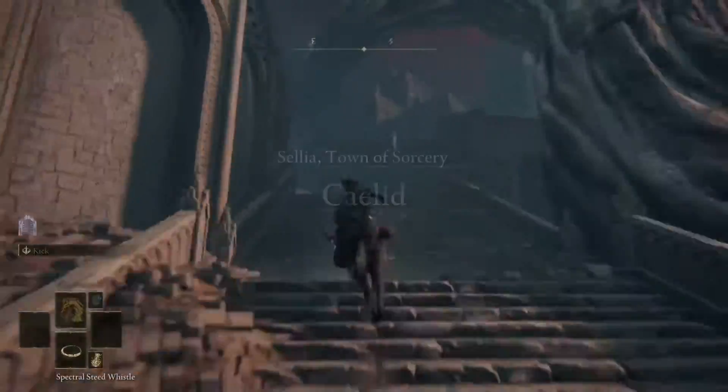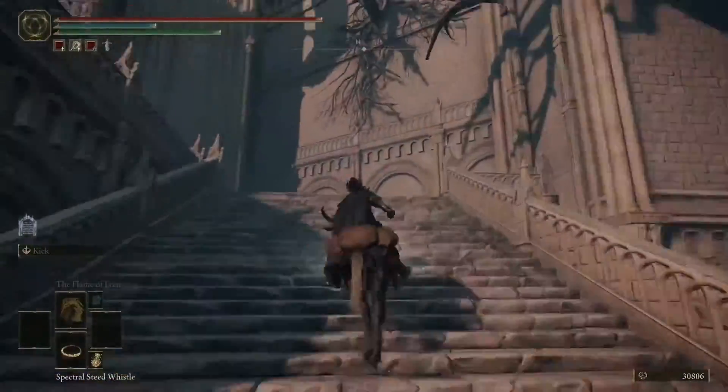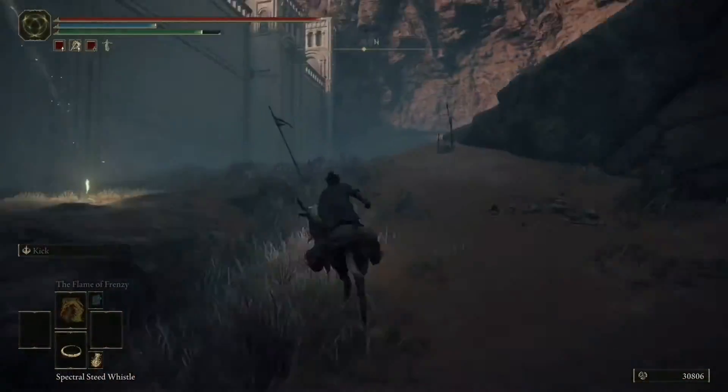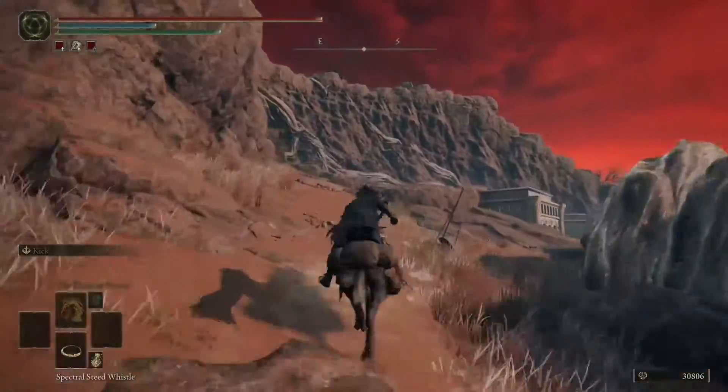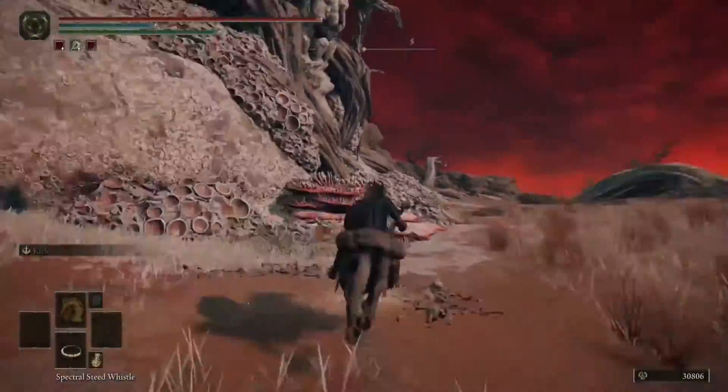Now once you've completed the puzzle, jump on Torrent and from the Celia Under Stair Site of Grace, follow where my character is going on the screen. This is the confusing and complicated part, so if you get lost, don't feel too bad — simply rewind the video and continue from where you last left off.